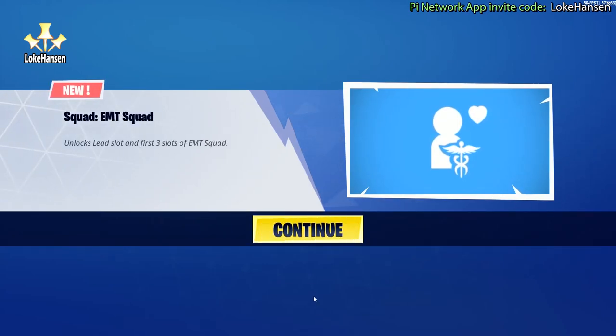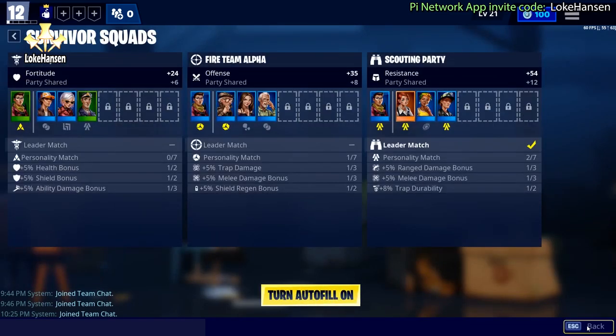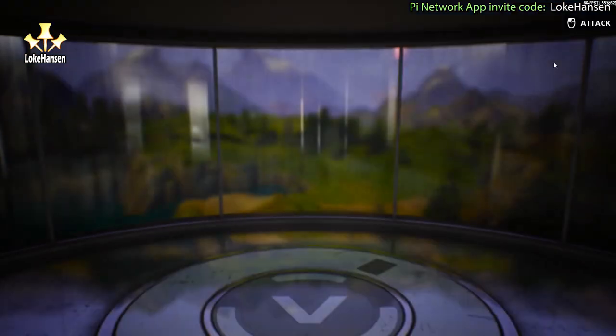As you can see, we unlocked the squad for ENT, meaning more survivors. And once we got that up and running, we're getting a lot more power and more health.